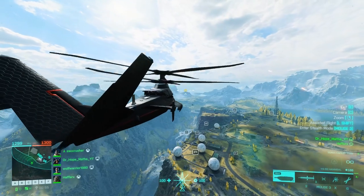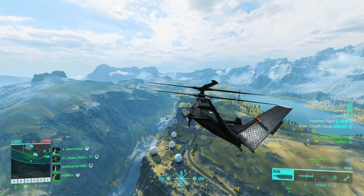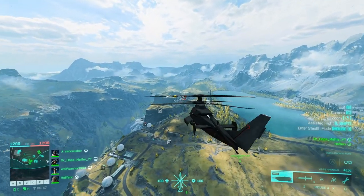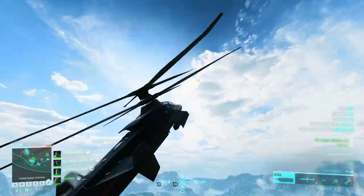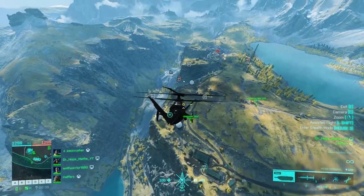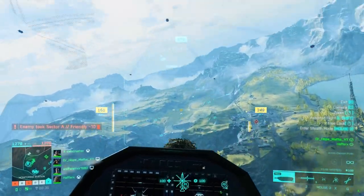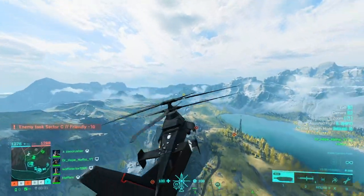Once you get the stealth chopper it's important not just to fly into enemy territory. You have to assess the situation first, so here I'm looking to try and work out what the enemy team has up. I want to know: do they have a stealth chopper up? Do they have a jet up? And where are their Condors? Because I can't take everything on at once.